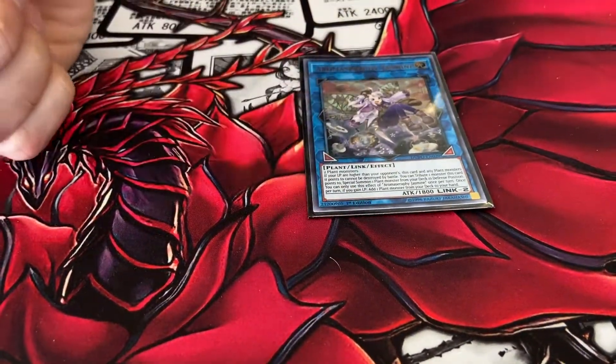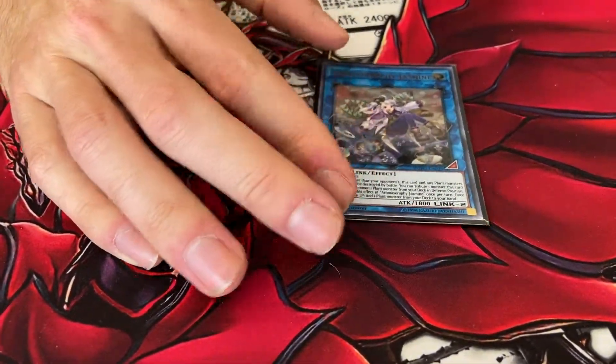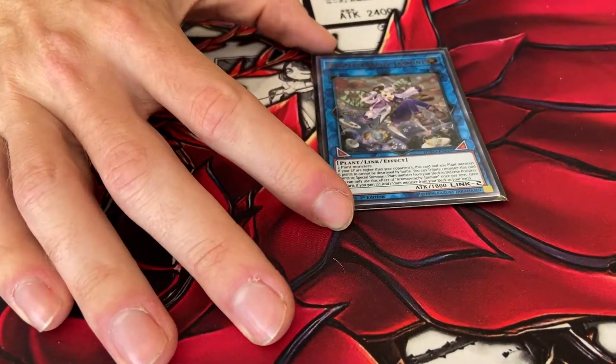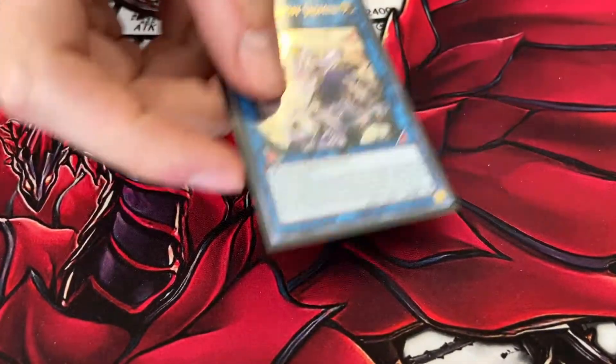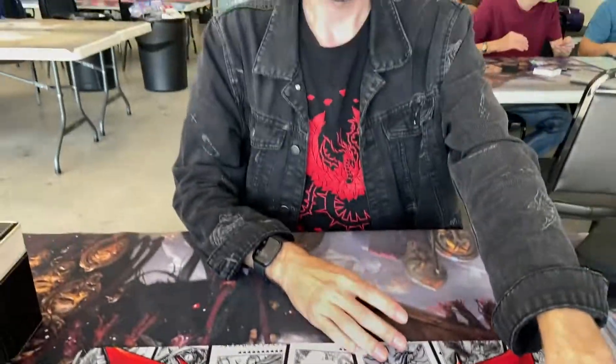And one Aromaseraphy Jasmine. Her effect does come up a lot easier than it does in the last build because of the way the combo works, which we'll get into in just a second. Alright, so that is it for the deck profile.